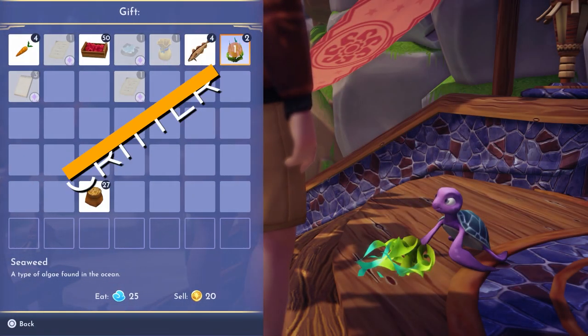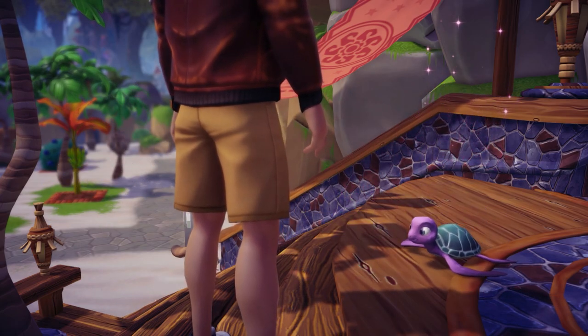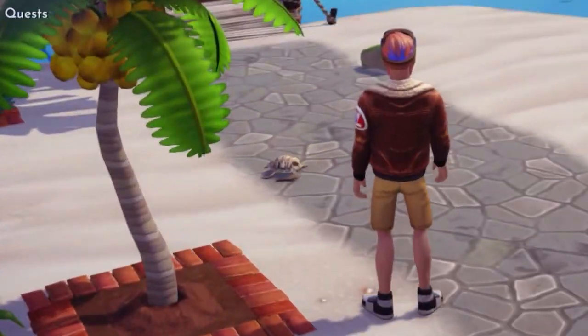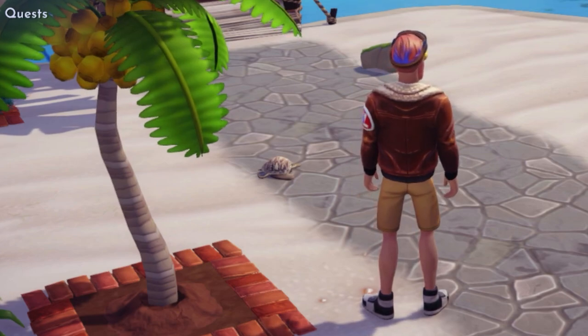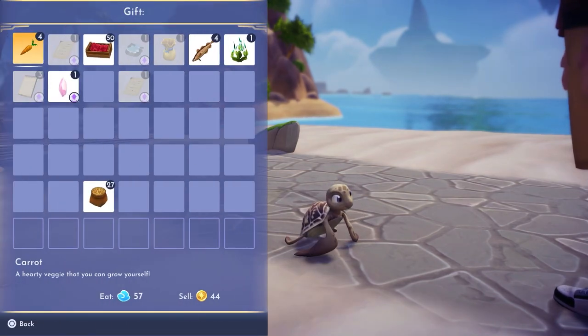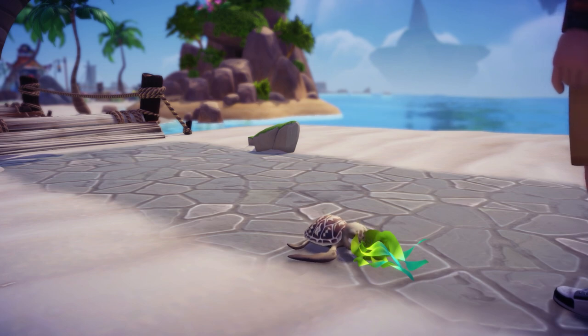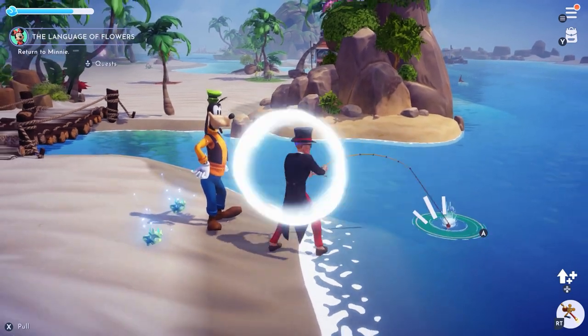At Dazzle Beach is where you'll encounter turtles. This one may be the first creature you'll meet where you need to play a green light, red light type of minigame. As you approach, the turtle will immediately retreat inside its shell. When this happens, that's the red light — stop and don't move until the turtle emerges from its shell. Once the turtle emerges, you can now safely approach and feed the turtle. These critters' favorite food is seaweed, so with the ocean right there, you have access to all the seaweed you'll ever need.